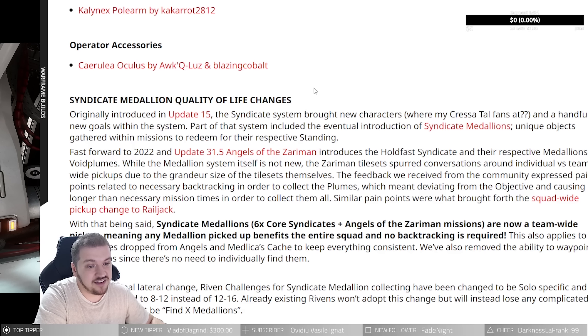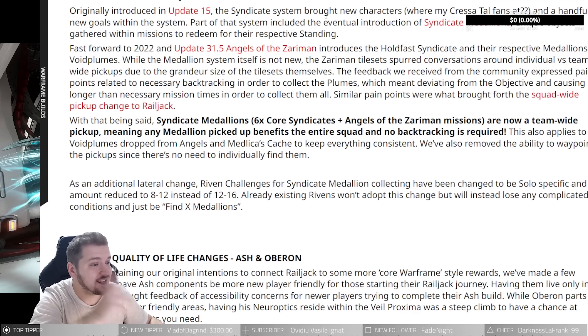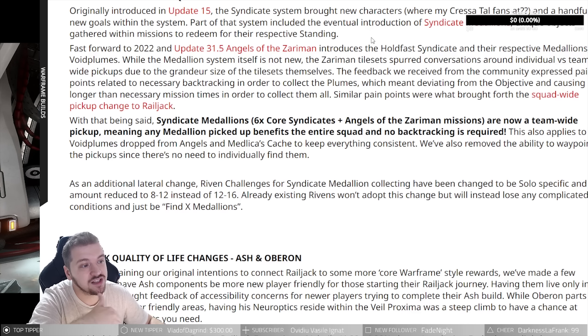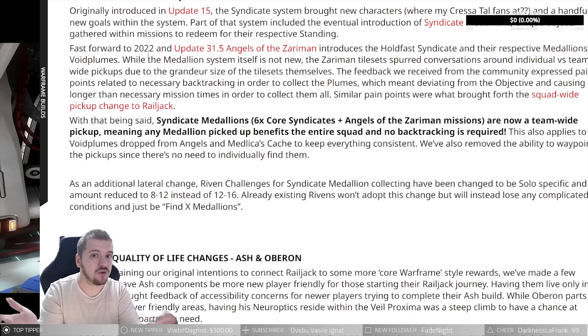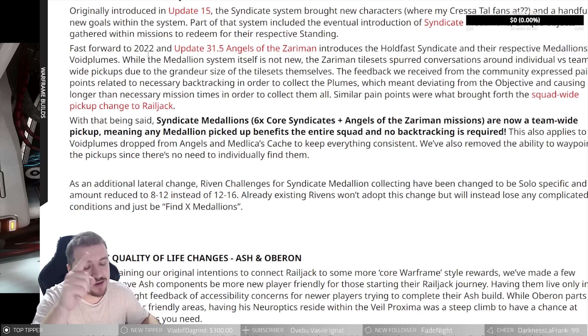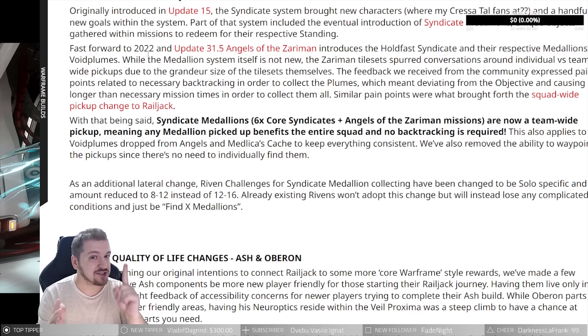Syndicate medallion quality of life changes: originally introduced in Update 15, the syndicate system brought new characters and goals, including syndicate medallions — unique objects scattered within missions to redeem for standing. Fast forward to 2022 and Update 31.5 Angels of the Zariman introduced the Holdfast syndicate and their respective medallions, Void Plumes — which we run around collecting a lot because we need them for stuff including the Incarnon weapons.